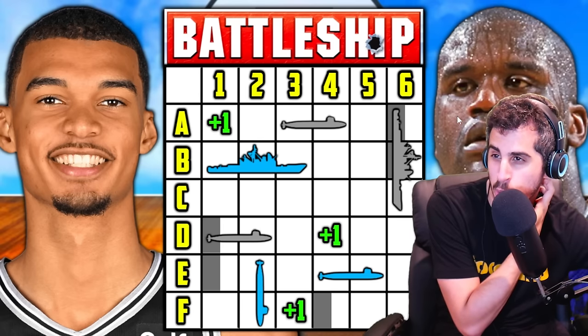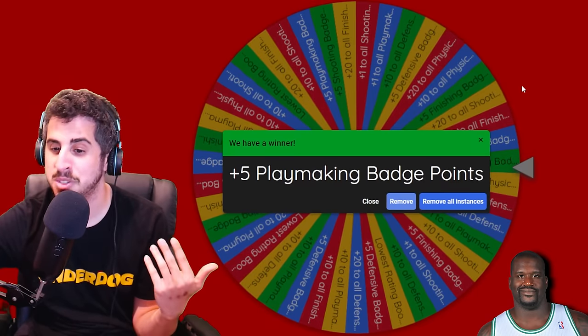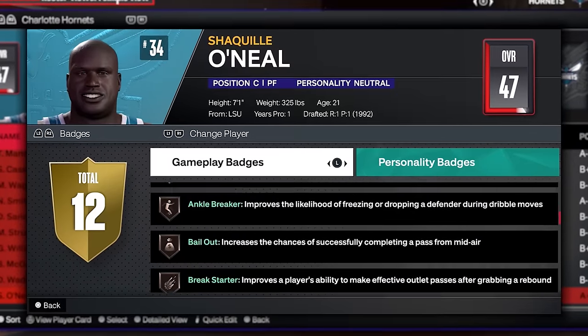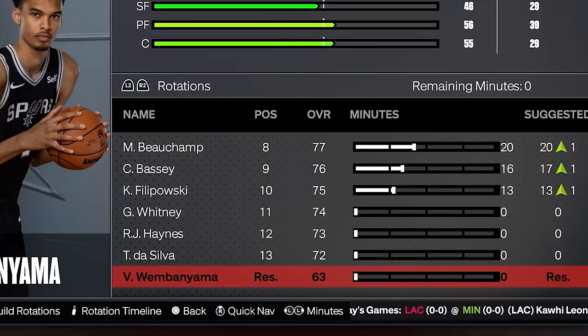It's insane — if these spins were all Shaq's, he would be dominating. But Wemby just continues to raise the probability for himself. Shaq gets plus five playmaking badge points again — horrible upgrades — he's a 47. Wemby's almost not a reserve for his team; one or two more years, especially if he wins another challenge.